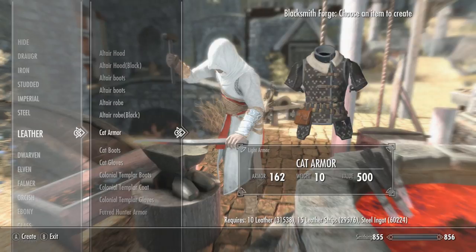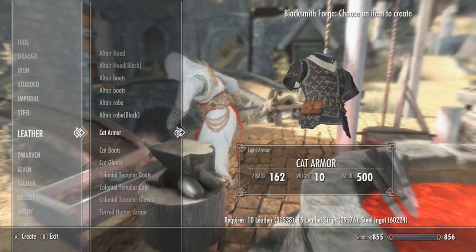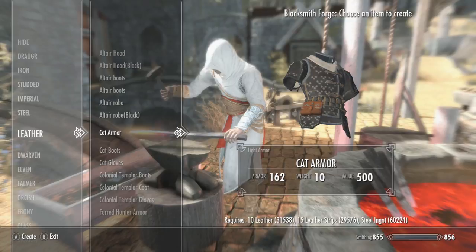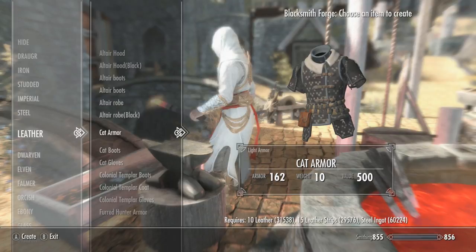Straight off the bat, no vanilla texture, which is absolutely awesome. The armor itself does look pretty damn sweet. If you want to know what that other armor is in the background, we've obviously covered that this week. So the cat armor — very damn nice. 10 leather to create, 15 leather straps — Jesus Christ, that is a lot — and one steel ingot to make this. It has a 162 armor value rating and a weight of 10 for light armor. Not too bad. I believe I crafted possibly two of those but that's fine.